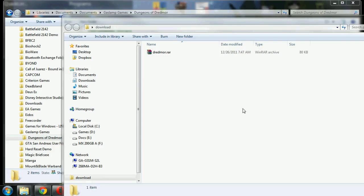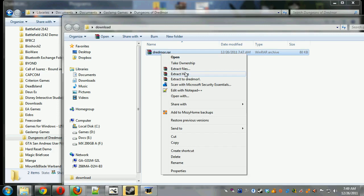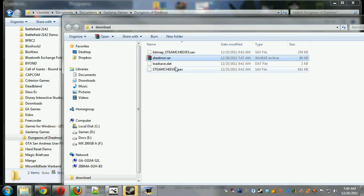Hello, this is the Dungeons of Dreadmore Diggle Nog achievement. The easy way to do that is to download this save file from steamchiefs.com and make sure to extract it.